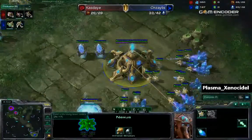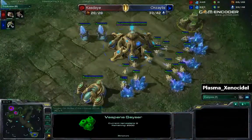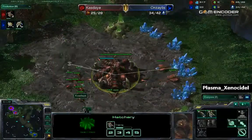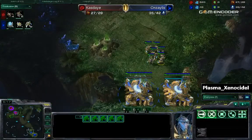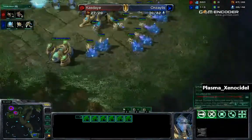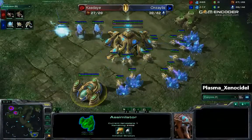Needs to continue to make probes. Needs to get that second gas. No gas for Kaste yet as he is just going drones, zerglings, and overlords. There are about six zealots on the field right now. Two more are going to be popping out. And only one probe on that assimilator, so not getting that much gas.